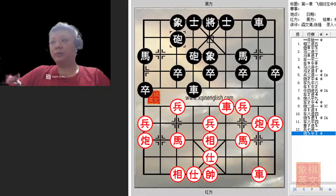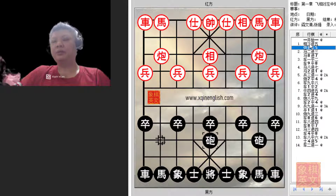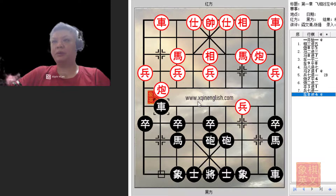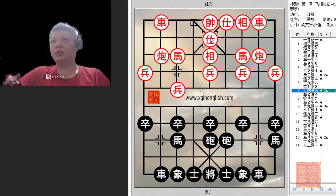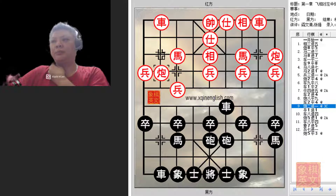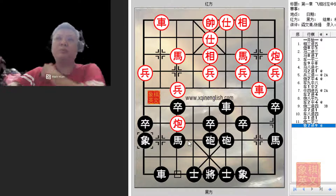Let us do a quick review. Elephant opening: left central cannon, screen horse defense. In this variation, h2+1 is played. P3+1 to avoid p7+1 and its potential implications. C2=4 — a versatile counter and the main topic of this board. R9=8 for development of all pieces and consolidating the defense. Offering a trade of chariots which black refuses — this is the position of discussion. Two main variations: p9+1 and c2+1. C2+4 is not advocated as the game will become very drawish.